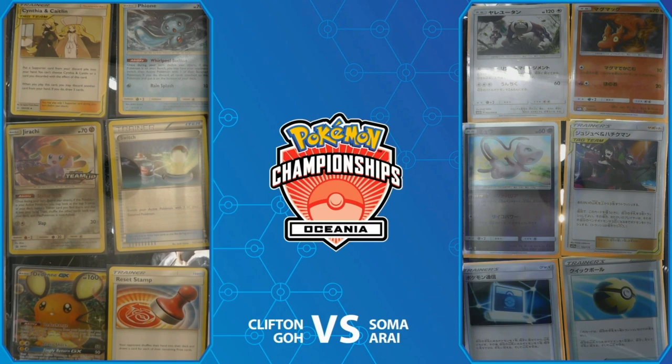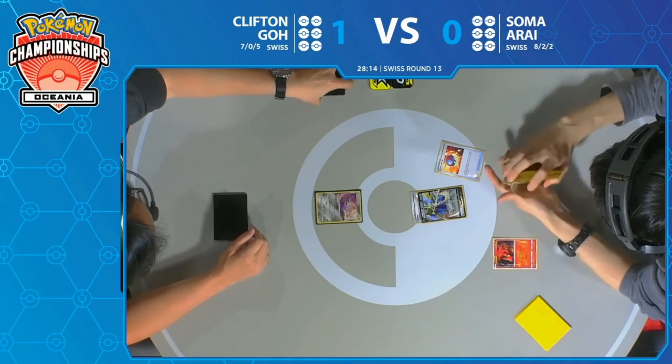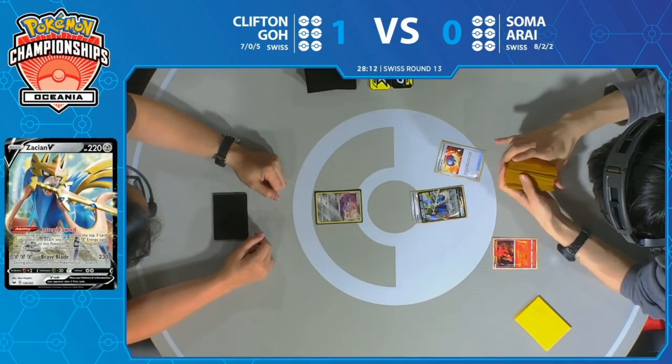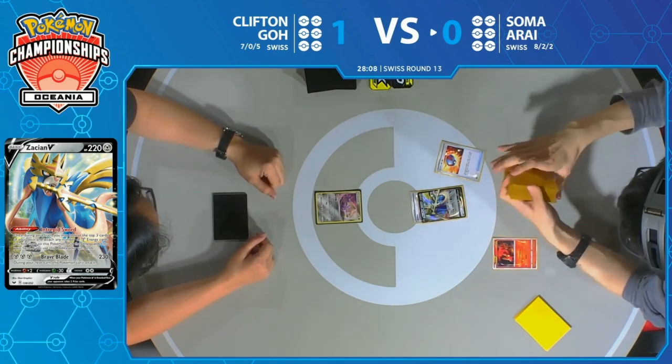Fione is prized — look at that Fione being prized in the top right corner. A Switch is prized as well, which is pretty big. And an Oranguru with a Bellelba prize for Soma. That's some rough prizes, but for Clifton especially, you're looking at definitely missing that Fione this game.